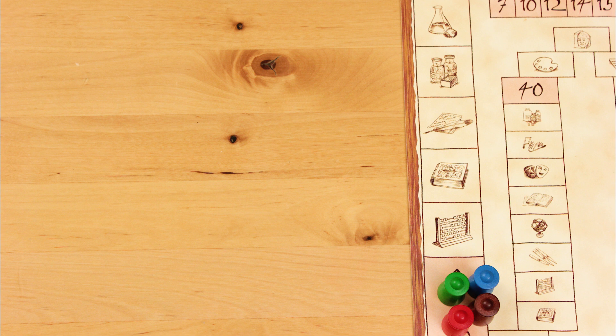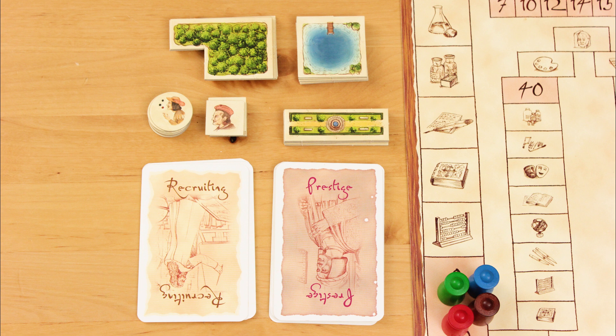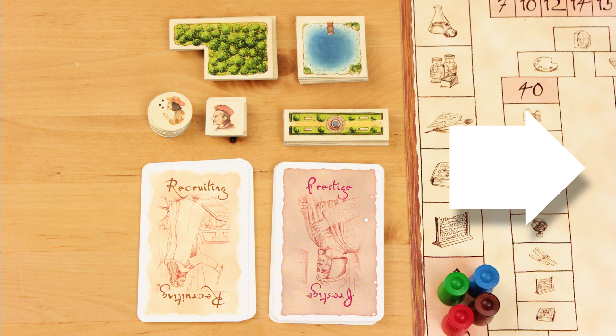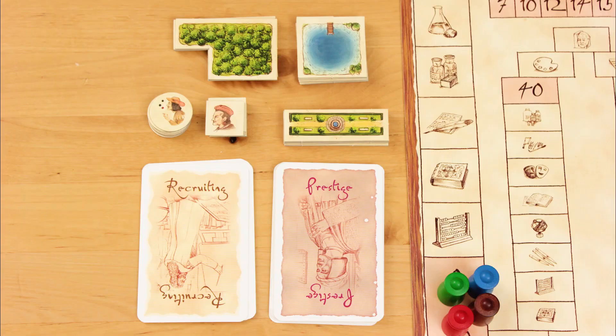The game is divided into two phases: auction and action. In the auction phase, these features are up for grabs: the three landscape pieces — forests, lakes, and parks — jesters, builders, and prestige and recruiting cards. The first player chooses one of these items and starts the bidding at 200 florins — no more, no less. Each player clockwise, in turn, chooses either to increase the bid by exactly 100 florins, or to pass. Players who pass will not get a chance to bid again on that item this round. Play continues as players gradually increase their bids until everyone else passes, and the highest bidder wins the item. The winner takes the item and places it in his or her principality.